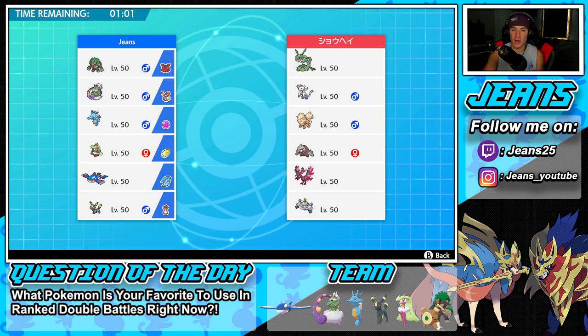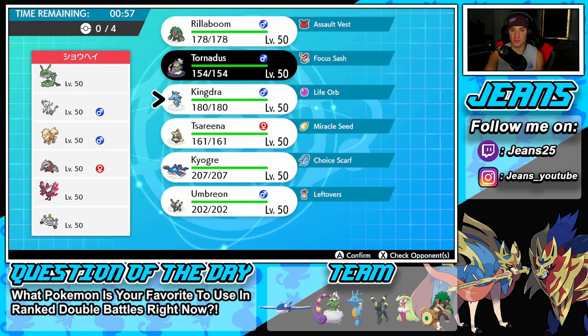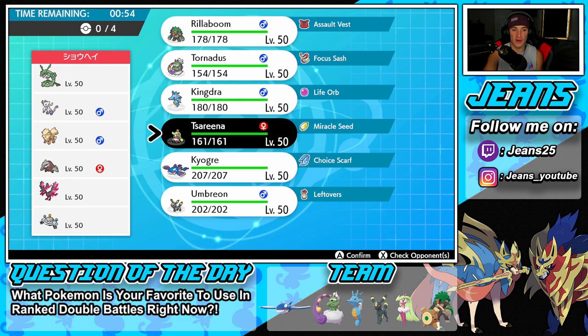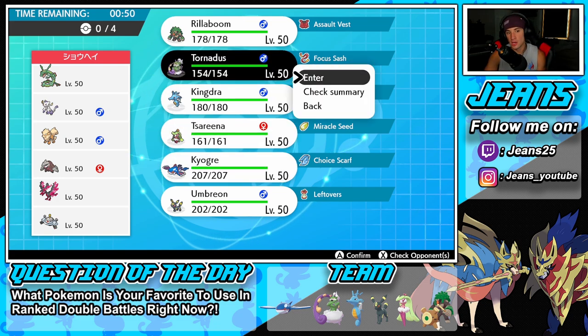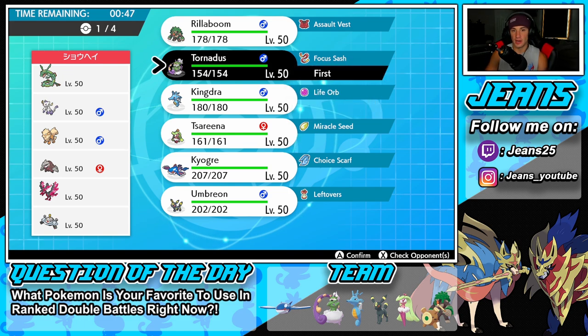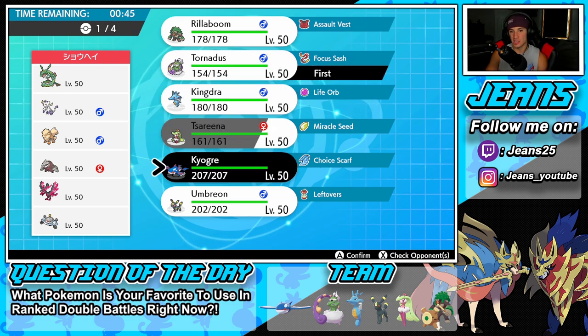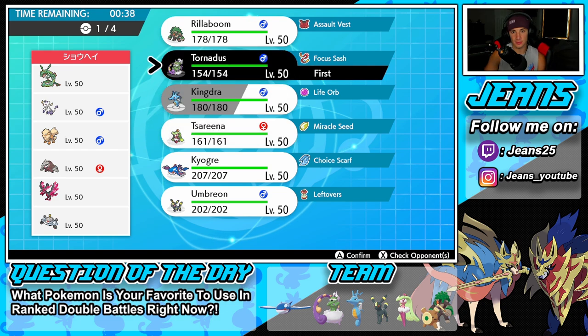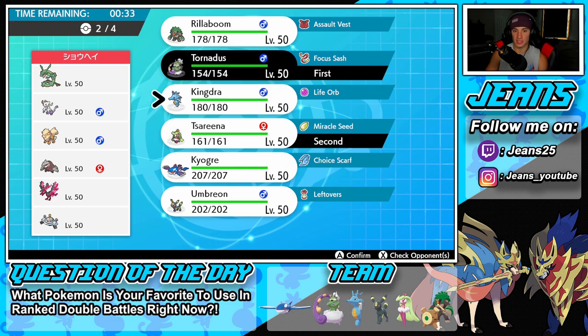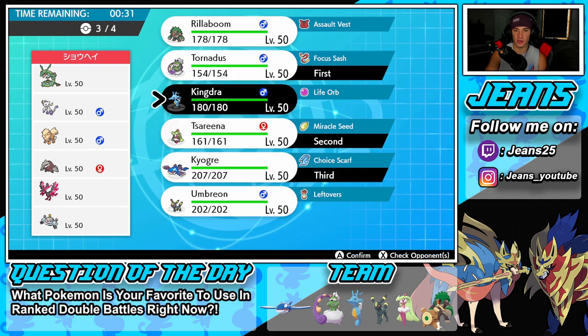Pretty solid team all around. He does have Mimikyu for first-turn priority, so I might want to bring Tsareena. Tornadus could also be a solid lead for speed advantage. I'm thinking of leading Tsareena and going with Kyogre and Kingdra in the back — Kingdra in particular gives me no reason not to bring it. Magnezone could be a little scary for this team with electric coverage.